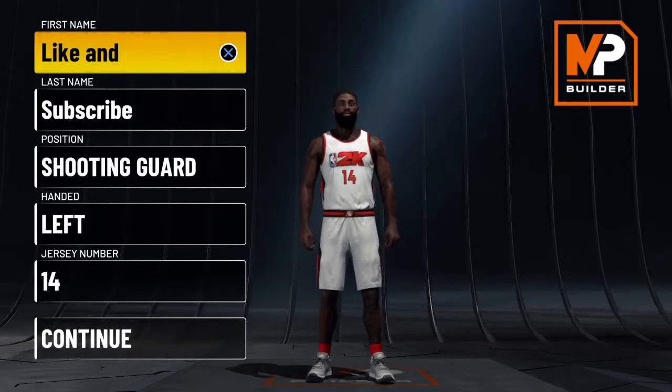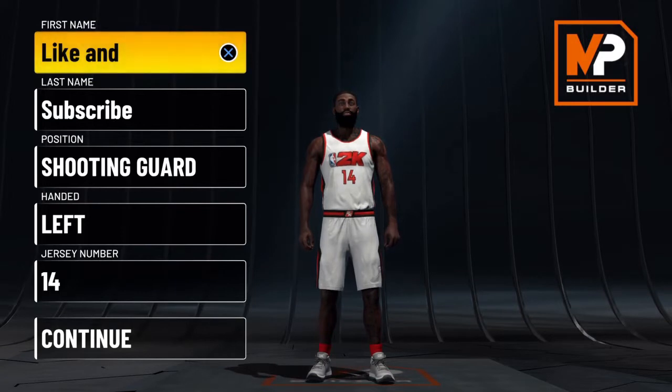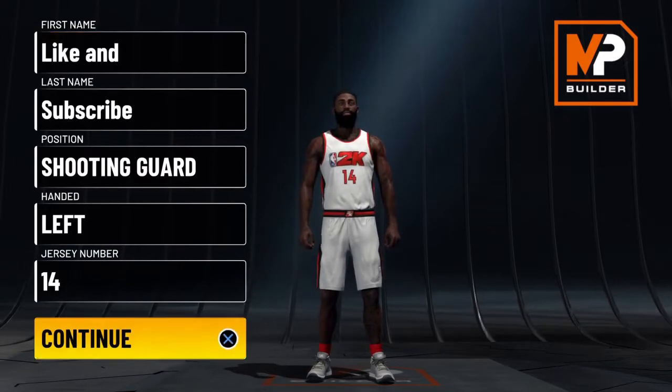He got a lot of triple doubles across multiple seasons, but could also just be a straight bucket. In the 36-point season he averaged six boards and seven and a half assists as well. So we're going to make a pretty well-rounded player — really good shooter, solid inside scorer, good ball handling, passer, and a guy that can grab boards.